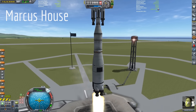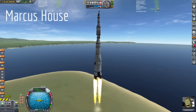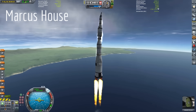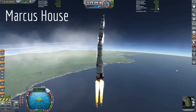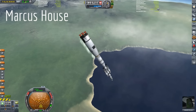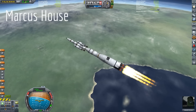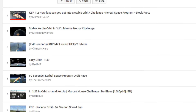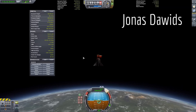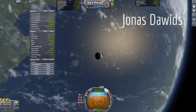Hello everyone. A while back, Marcus House released a video where he challenged his viewers to reach a stable Kerbin orbit as fast as possible. The basic rules were to use stock parts and finish at an orbit within Kerbin's sphere of influence with a periapsis of at least 70 kilometers. The time measured is from the in-game timer, not real time, since KSP tends to lag with high part counts. From this challenge he got entries ranging from several minutes to under a minute. Jonas achieved the fastest time of 43 seconds using a novel landing lake cannon approach to provide the final circularization impulse.